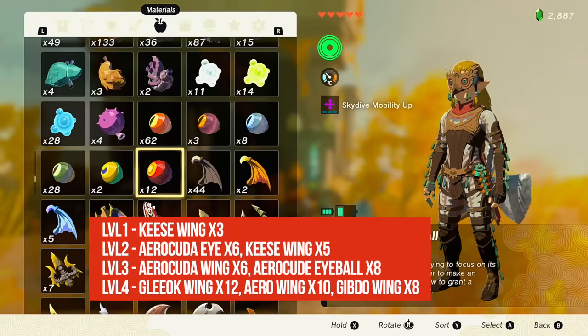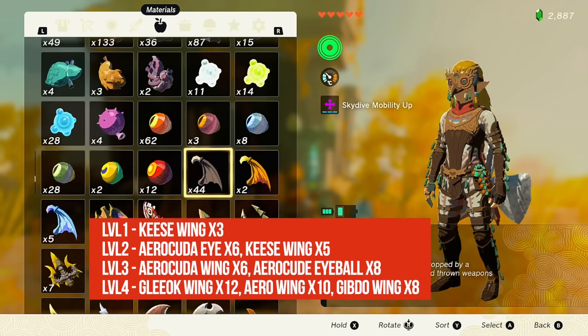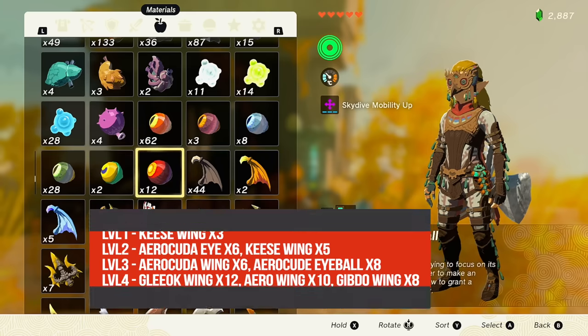To upgrade the Glide Armor you're going to need Keese Wings and Aerocuda Eyes. You need three Keese Wings for level one of each piece, and five Keese Wings for level two — so that's 24 Keese Wings total. You'll also need six Aerocuda Eyes per piece, for a total of 18 Aerocuda Eyes.